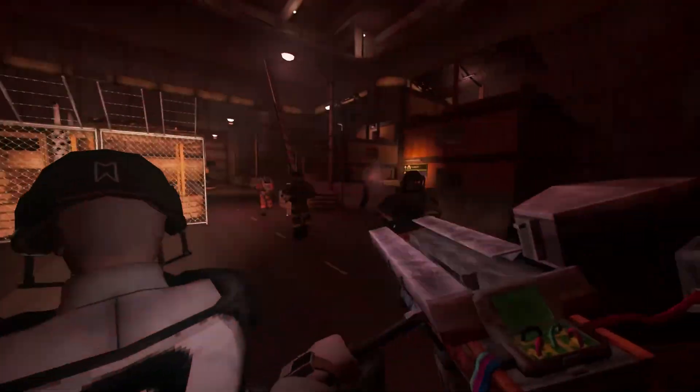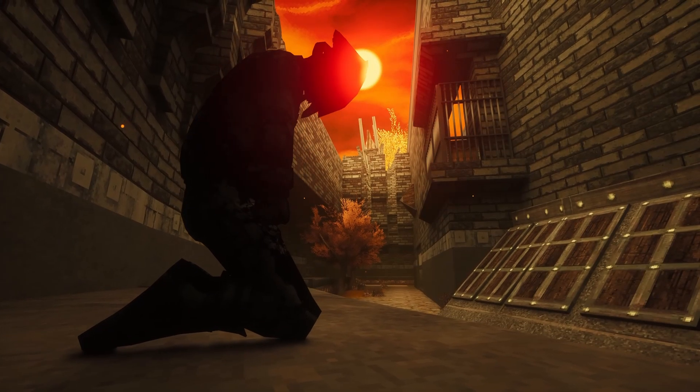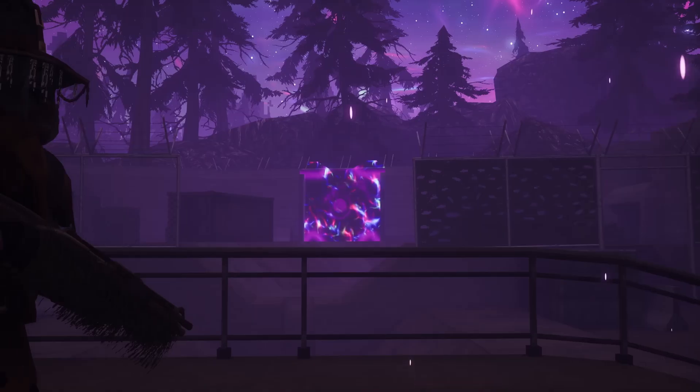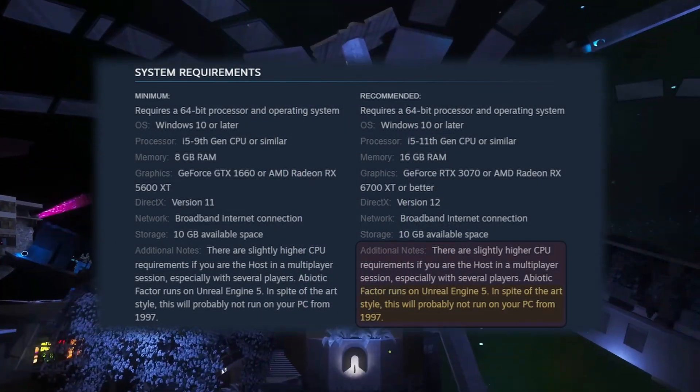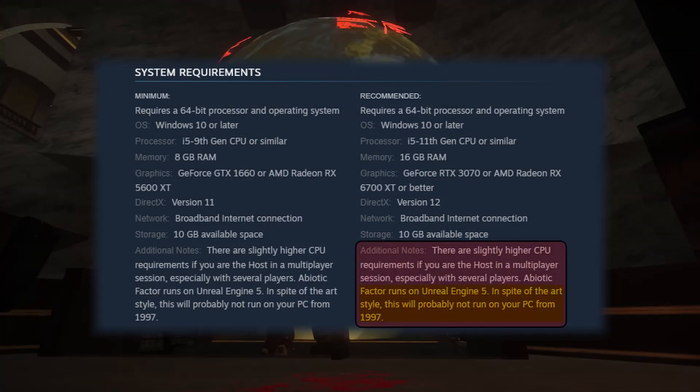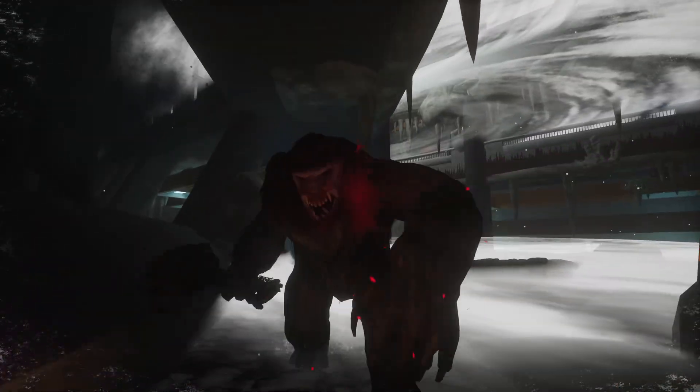That means it uses modern rendering systems like Lumen and Global Illumination for lighting, and it simulates a lot of complex interactions at the same time. The result is that the game is much more CPU-heavy than you'd expect, and even the developers highlight that in the system requirements. So while it might look old school, you still want to make a few adjustments in order to get better performance.